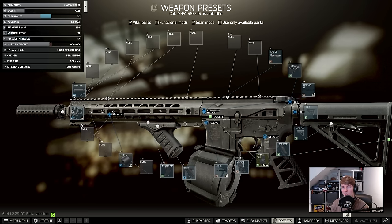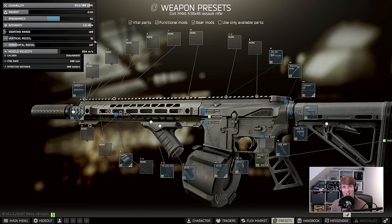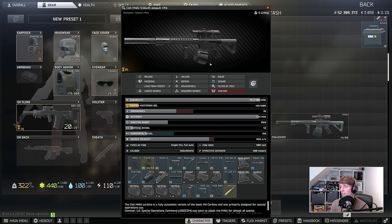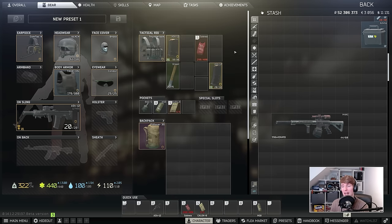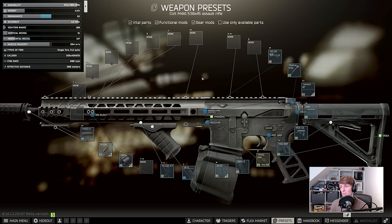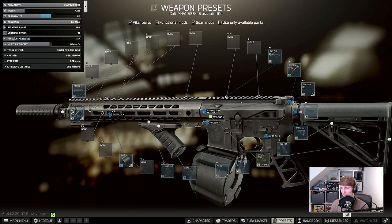You can see from the changes we've made already — we're now at 62 ergonomics and 51 vertical recoil, which is crazy. We actually got one recoil better than we had when we started. Let me show you the original build: 36 ergo and 52 recoil. But now, without putting the scope on yet, we have 62 ergo and 51 recoil. So we're actually better on both. And I don't think this gun costs all that much more than the one we just looked at — we've just changed a few core pieces.